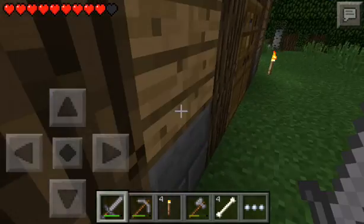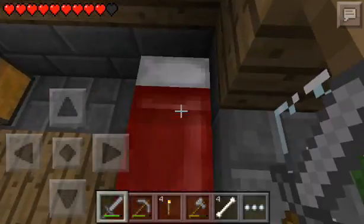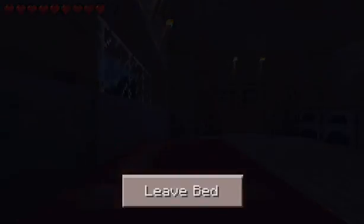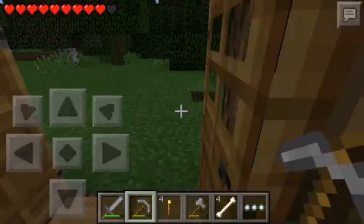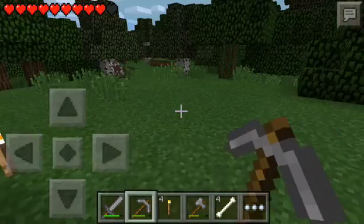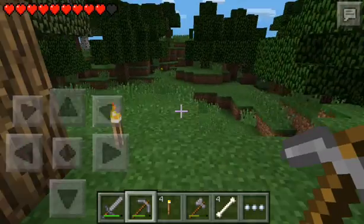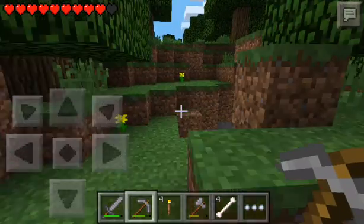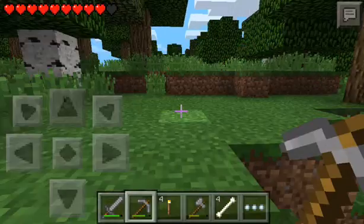We'll head back to our house and in the morning we'll go search for our wolf. Maybe collect a few bones along the way. So it is night. We'll probably collect a few bones along the way. I might do some mining here and there. So let's see, where can we find a wolf? Let's go in this direction. There's a cave.